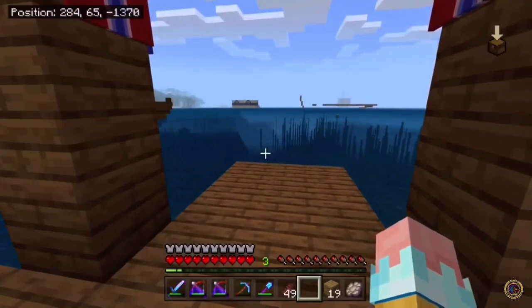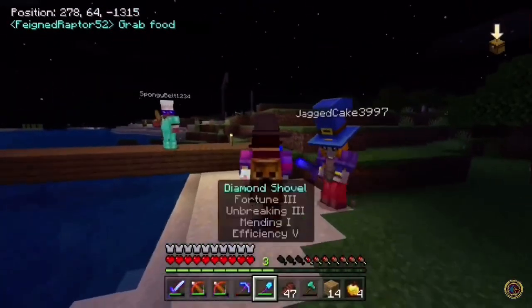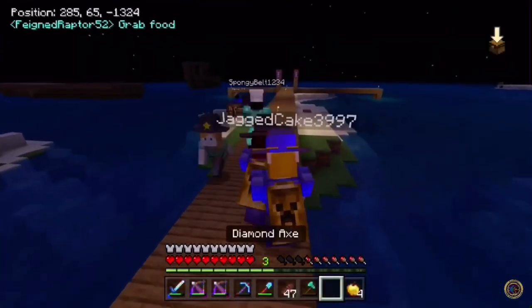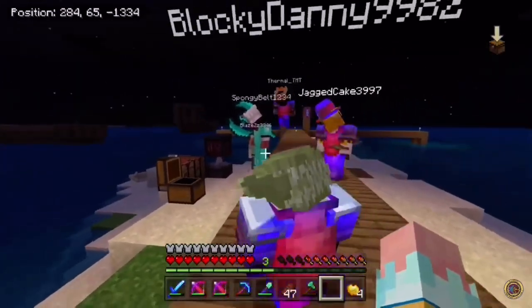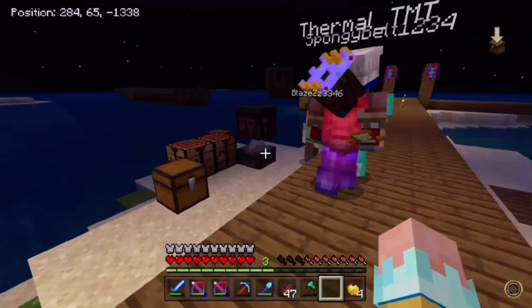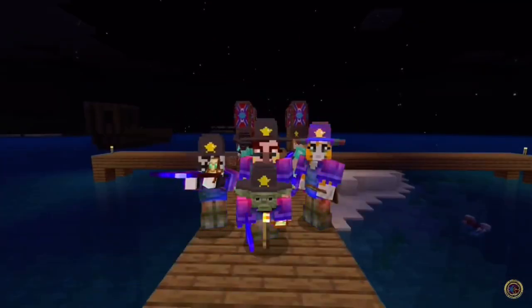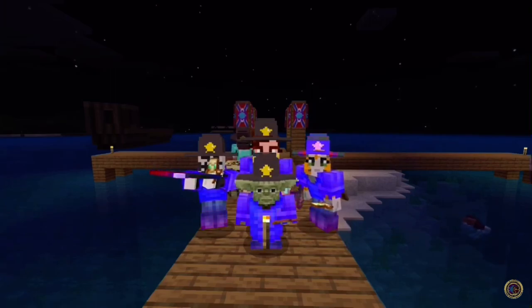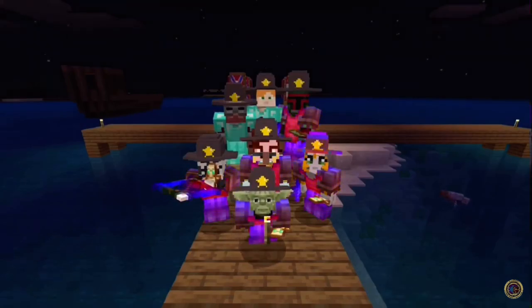They finished their boat — good job! Okay, you've been teleported. Now when everyone is here, look inside this chest and take one, put it on. Yes, it's the hat. Stay on the block if you're in the back. Step on top, get on top of the torch. There you go — okay, three, two, one.